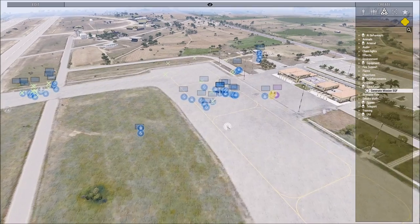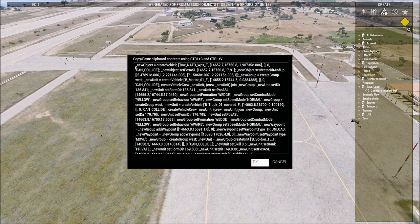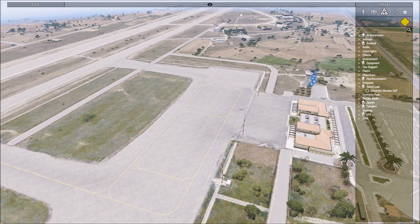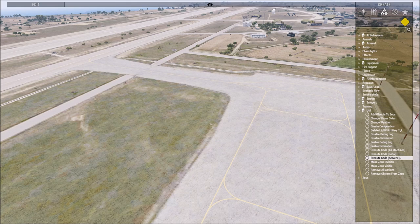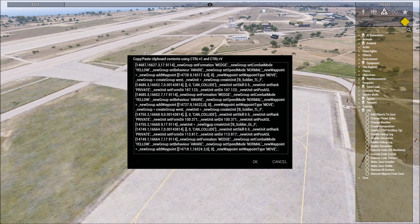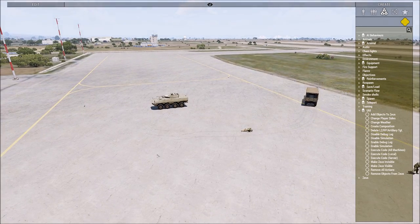Save load — very simple. If you have a bunch of custom compositions down that you really like, you can save it, set it to a specific distance or the entire map, include AI, empty vehicles, objects, markers, hit OK, and then you can copy this. In the utilities tab, four things down in the executable stuff: server is server side, local is client side which then loads in the server side and all machines. Never use all machines — just use local. Boom, puts everything down that you saved in the save load section.